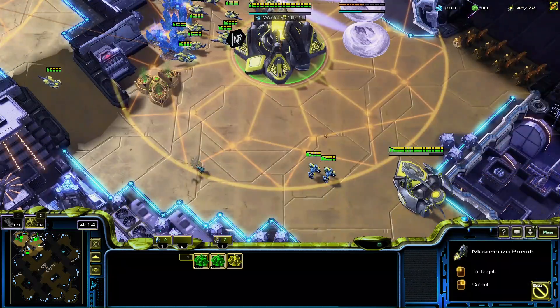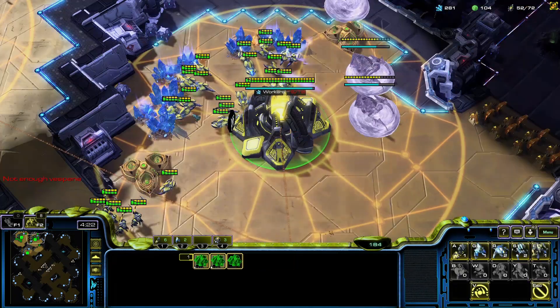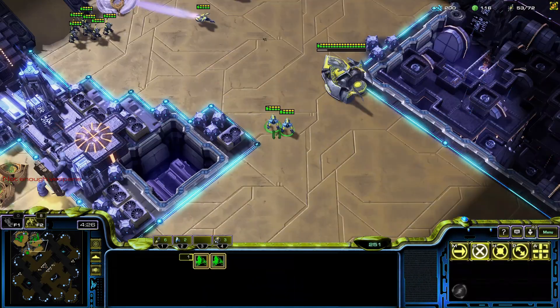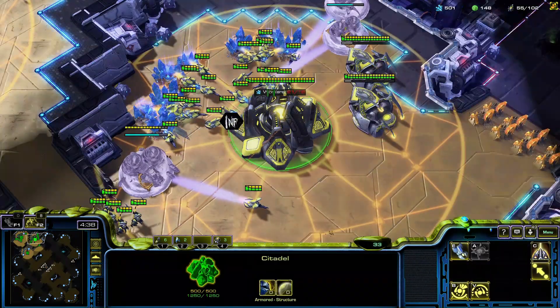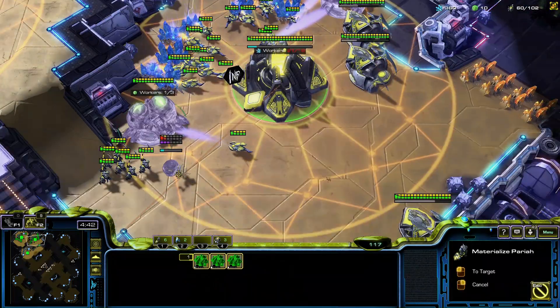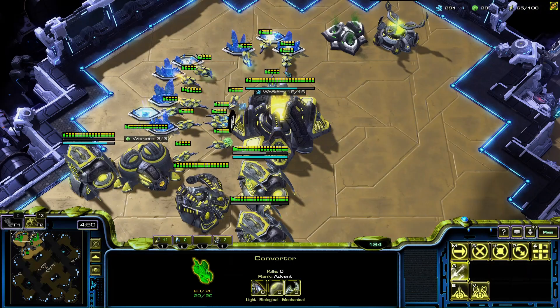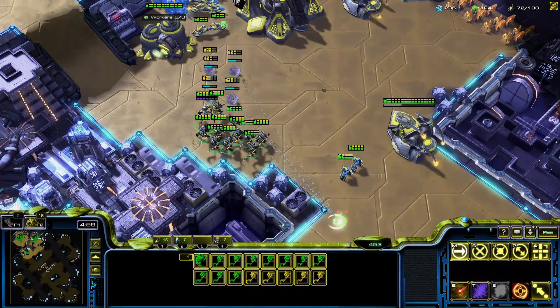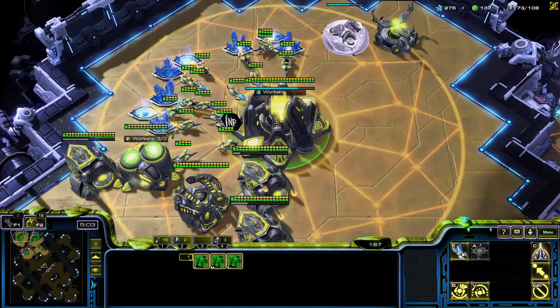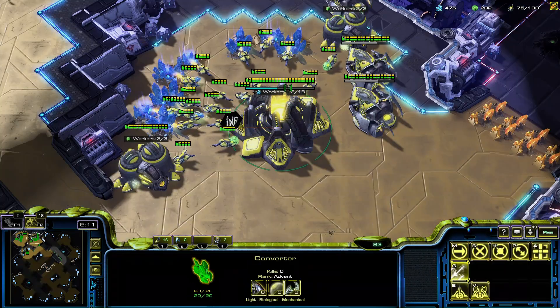It's a bit like Zerg, how they make a round of lings at around 52 workers or so. We want to keep these alive — just making them a little bit for safety, to keep our opponent honest, make sure they don't cut too many corners. And also just to see if we can get any worker kills from units out of position. If there's any workers rallying between bases, you might be able to catch one. Or come in from one angle, then attack from another with a small group of pariahs to potentially get a couple worker kills.